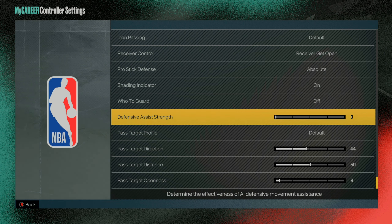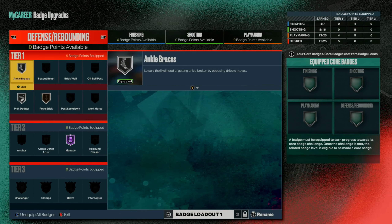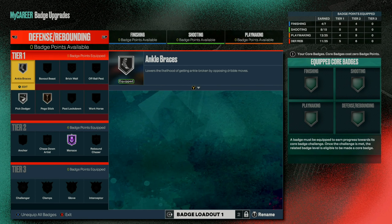Those are basically everything you want to change as far as defensive settings go. The shading indicator — make sure you keep this on. Whenever you see that red box, if they dribble into you, it basically lets you know when to press X at the right time and it'll allow you to get more steals.